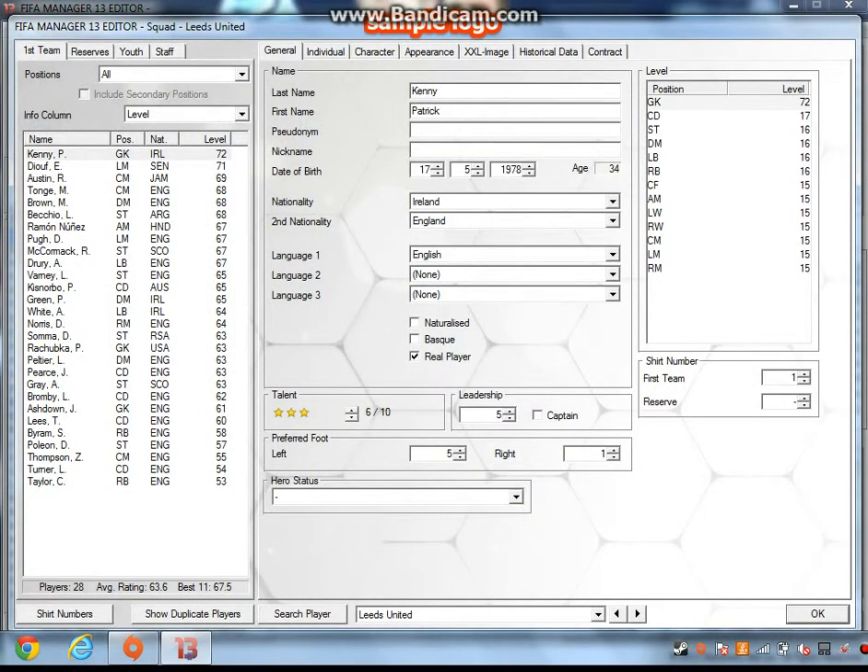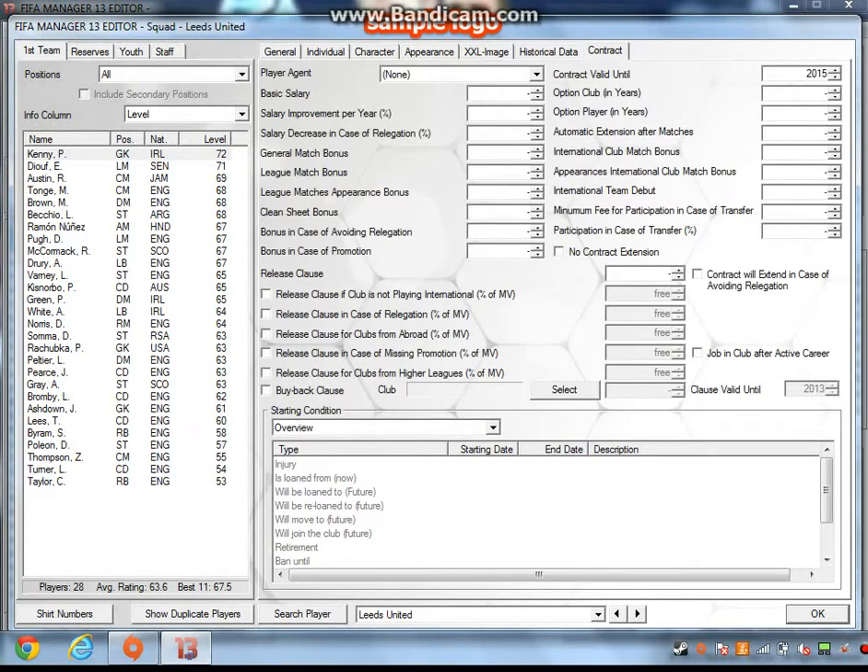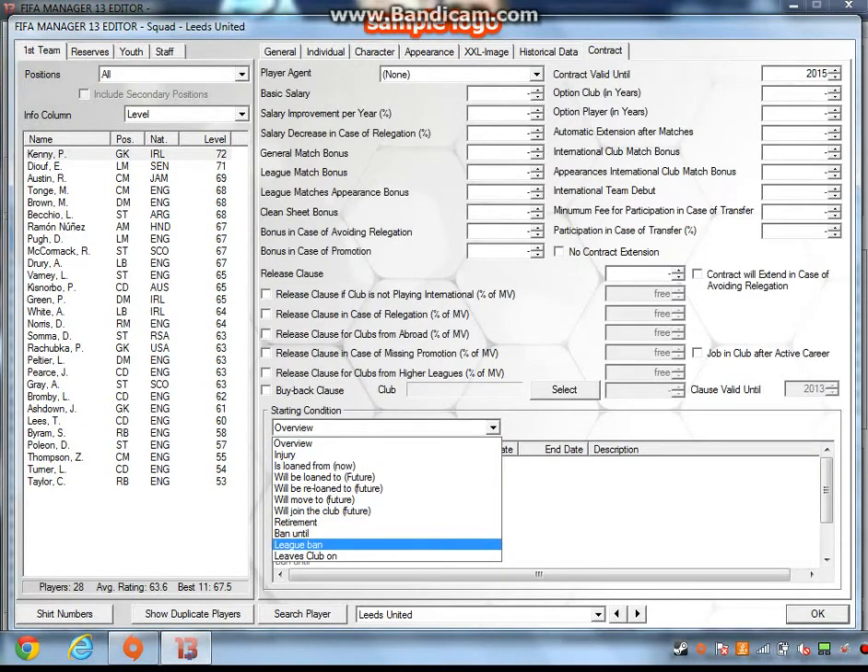So let me see. This is where you can change all the players. You can change your age by something — that makes them younger. But if you want someone, if you hit someone and you want to make them retire, you can make them retire. You can make them really old, or force retirement.